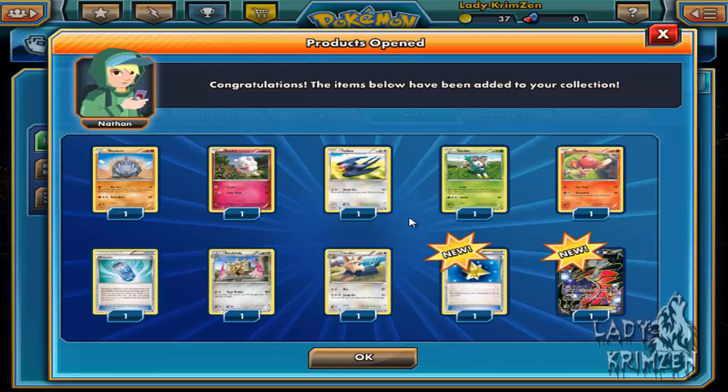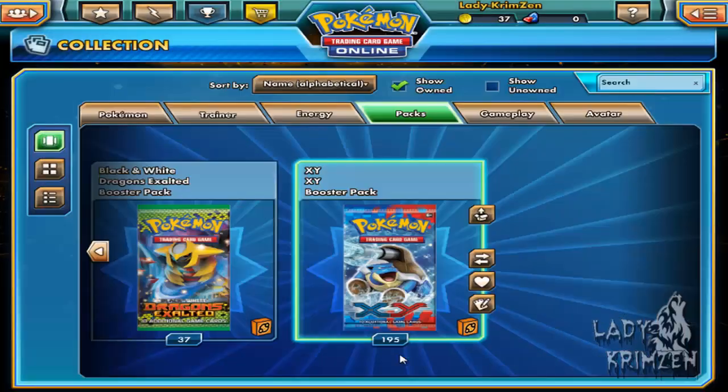Lady Luck is actually taking care of me even though I'm quite sick at the moment. At least something is coming my way. We got: Rhyhorn, Swirlix, Talos, Skiddo, Pancham, Evo Soda, Dewblade, Hurdia, Naxx, Revive as a reverse holo, and a full art Espansle.